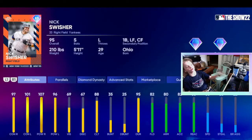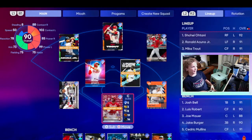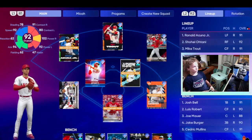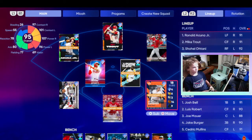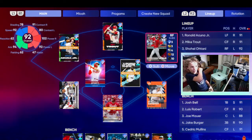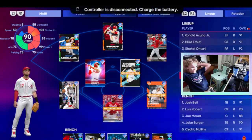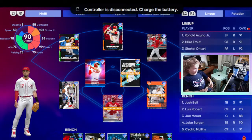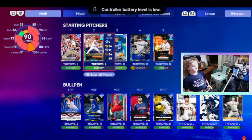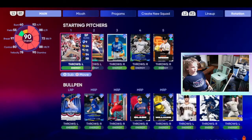I ended up getting Nick Swisher and putting him at first base — he's probably the best pick in the pack. My lineup is the best — we got a pretty nasty lineup: Ron Acuña, Trout, Shohei, Josh Rojas, Wil Myers, Nick Swisher, Kyle Farmer, Fernando, and pitching? Stud. It's just a stud pitching staff. You can't get better than this. It's really good.